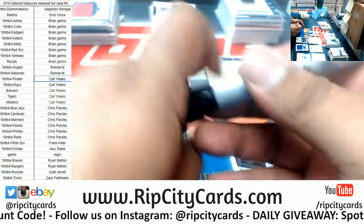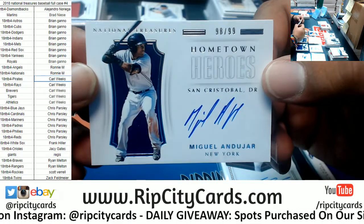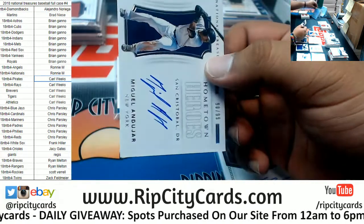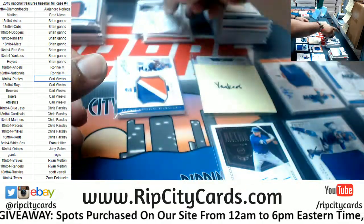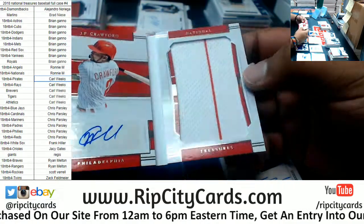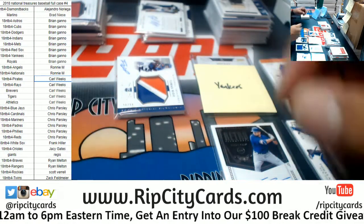For the Yankees, $10.99 — Miguel Andujar, the rookie autograph. Real nice. $10.99, and the last hit is the Debut Material Signature to 49 for JP Crawford of the Phillies. Man, Phillies had a real good break in this. And that's going to do it for the break.